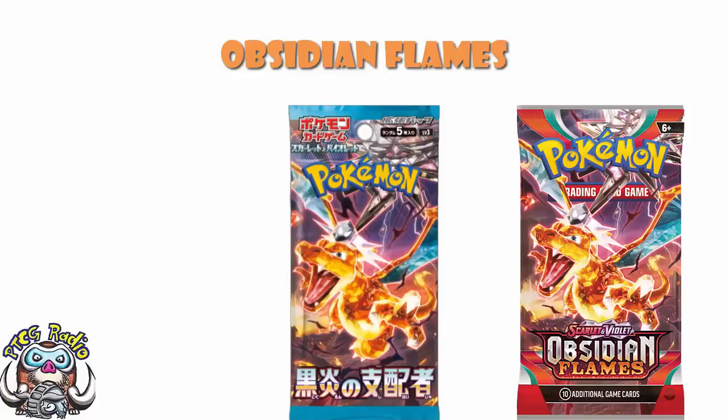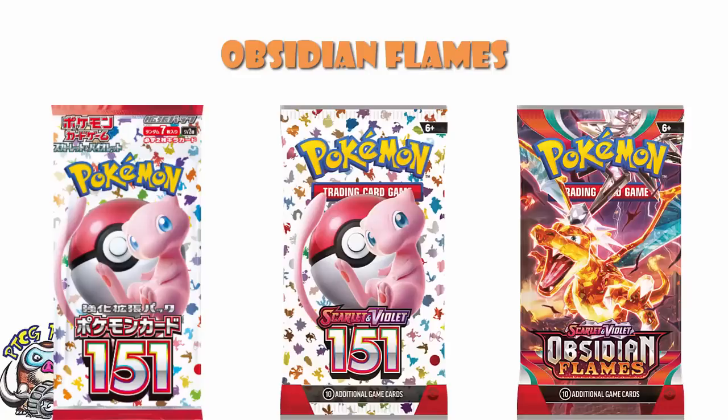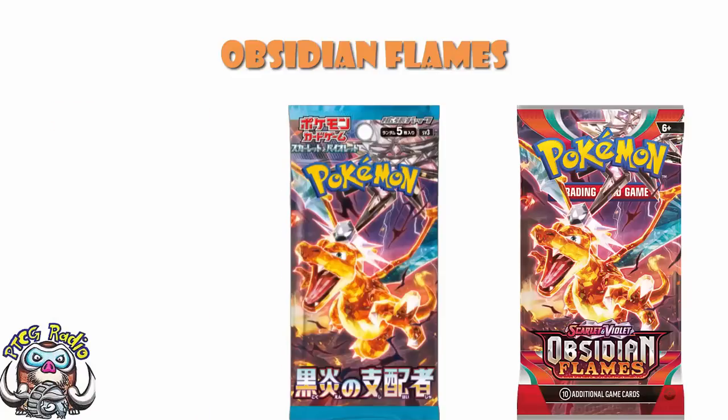One of the interesting things about it is that it comes from a single Japanese set, which is very rare. Generally speaking, our sets come from at least two Japanese sets, if not three. The mini set that comes before Ruler of the Black Flame is Pokemon Card 151, which is being brought over as the special set Scarlet and Violet 151.